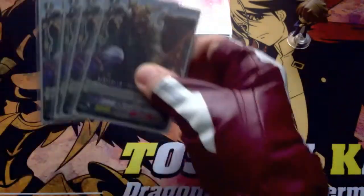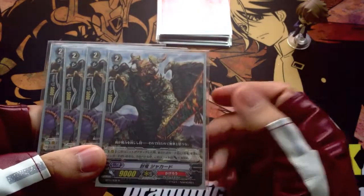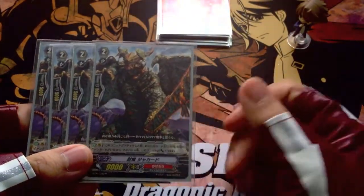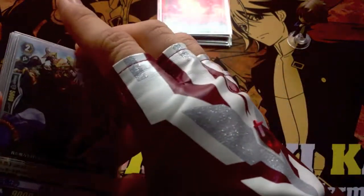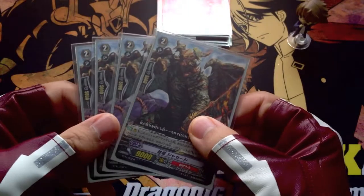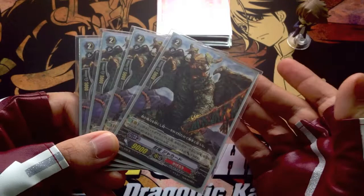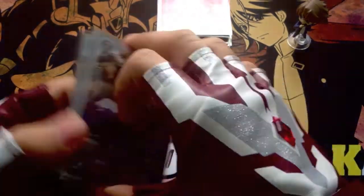Moving on to the grade 2. I have 4 of these — the 9k, the 12k beater. When your Vanguard is a Sealed Dragon, this helps to hit all the cross rides with a 12k. And any 6k booster behind will help to force your opponent to guard for 10k, even though it's a cross ride.